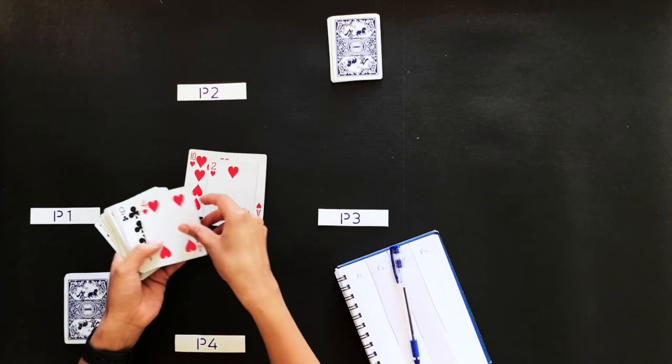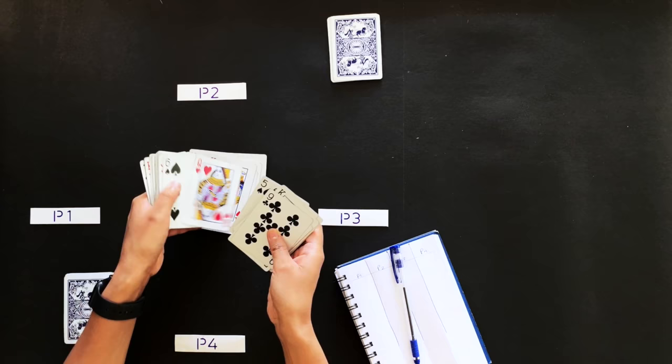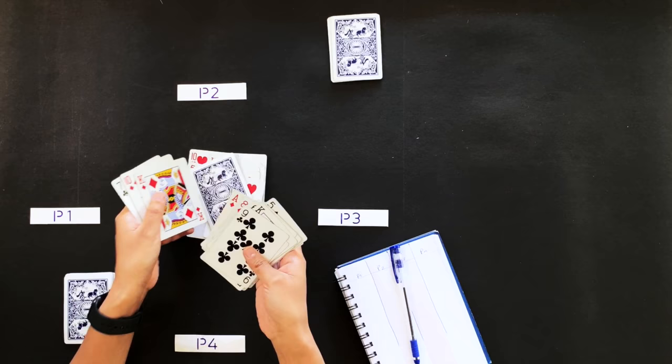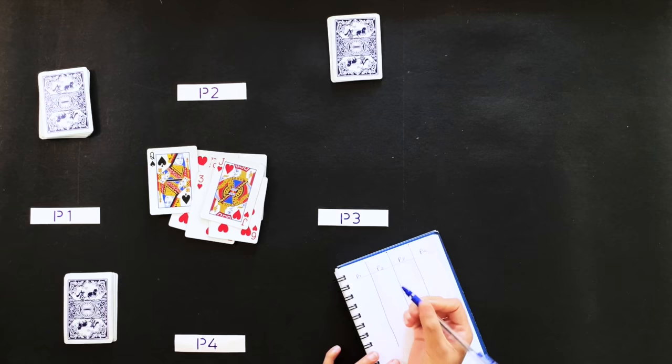We will start counting with player 1: 1, 2, 3, 4, 5, 6, 7, 8, 9, 10, 11, 12, 13 — and also Kali Begum which has 12 points. So total player 1's points is 25.